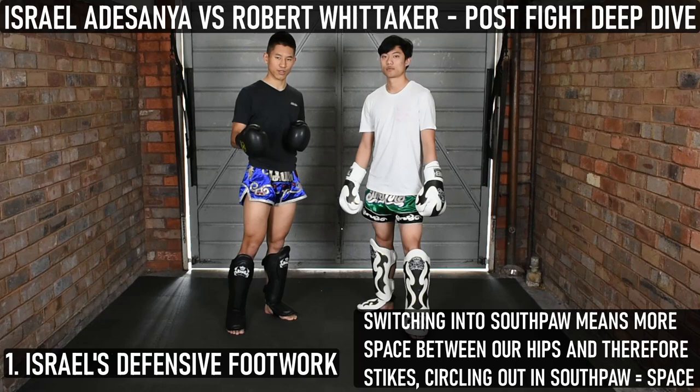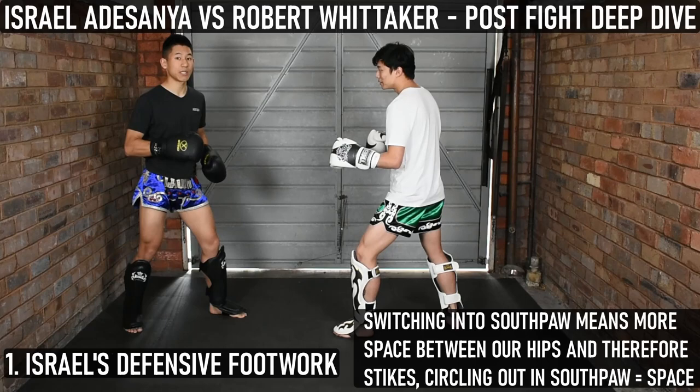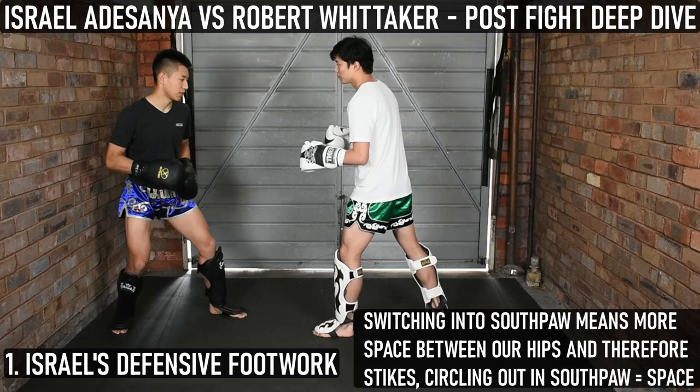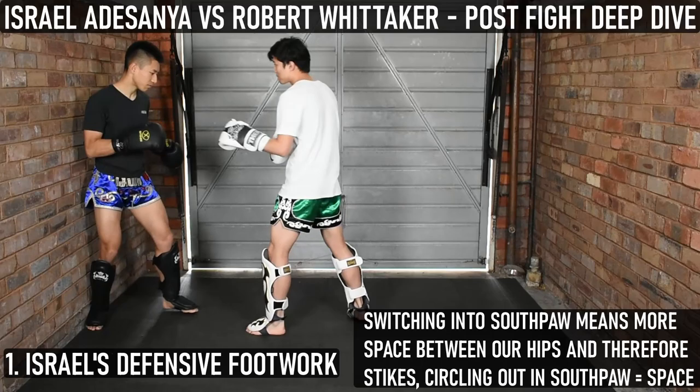We're going to go over the footwork component of this fight. Eugene here is going to be Israel Adesanya — he's going to be nice and dark, a lot taller than me. Rob will often come forward, and when someone comes forward, what you need to do is obviously bank out. You need to get out of the way, especially someone who's super aggressive — you can't just stand there and take shots. So what Israel would do is, as Rob came forward with his double jab, Israel would take two steps back, switch to southpaw stance, circle off, and be out of range.